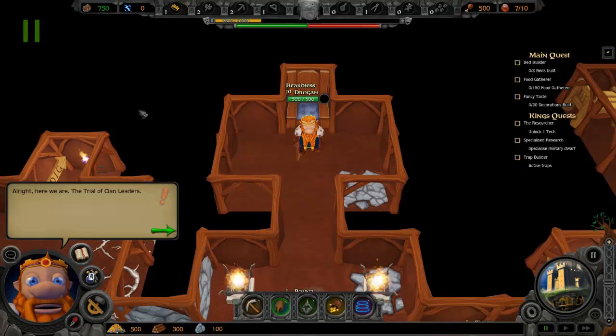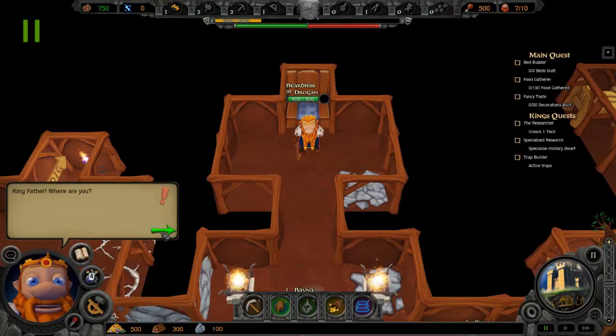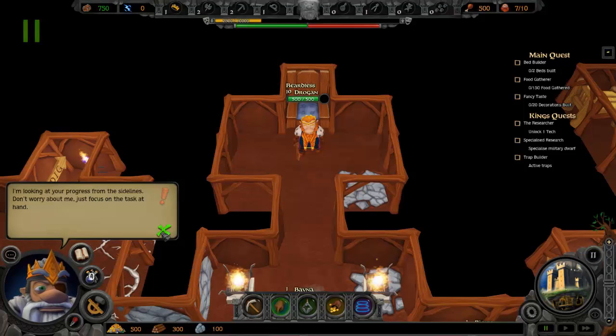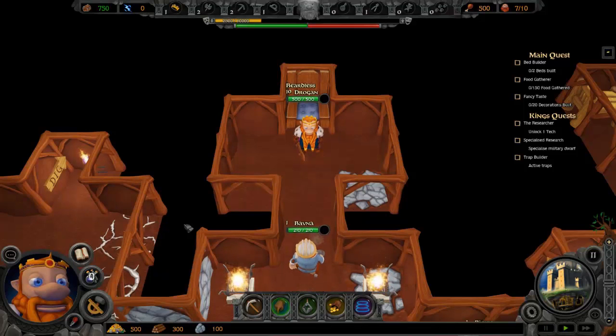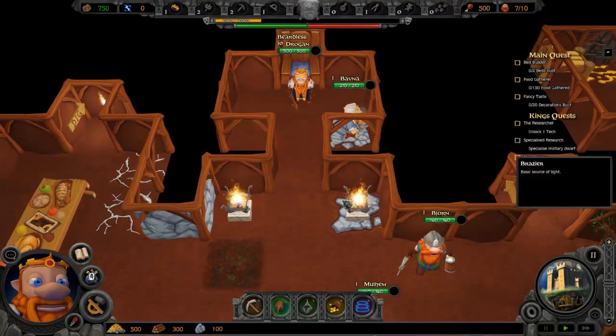Alright, here we are — the trial of clan leaders. If we complete this then I have proven myself as a true dwarven clan leader. 'Don't get your beard in a knot yet, boy. Being a clan leader requires you to be able to take care of your dwarves.' 'King father, where are you?' 'I'm looking at your progress from the sidelines. Don't worry about me, just focus on the task at hand.' So yeah, we have Drogon the beardless with the beard.